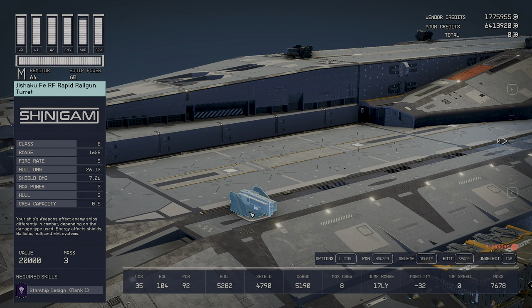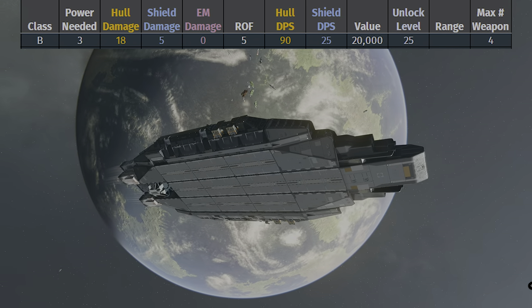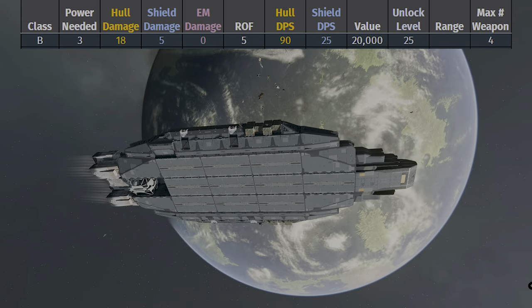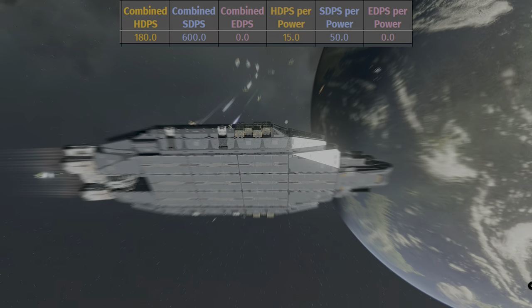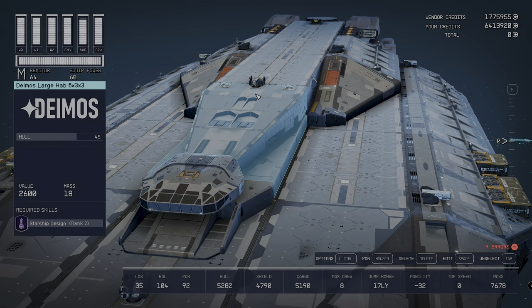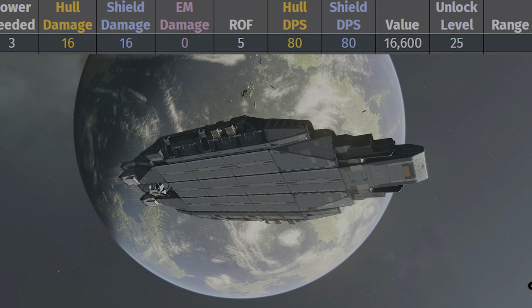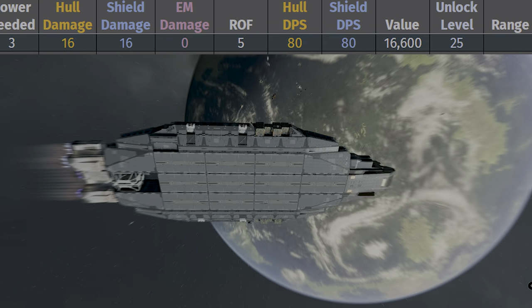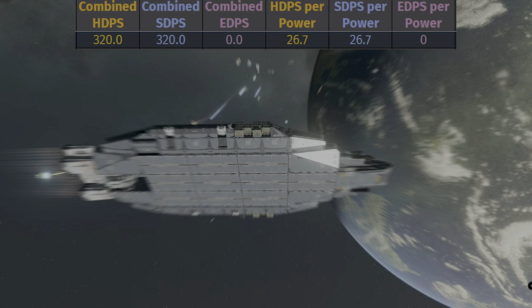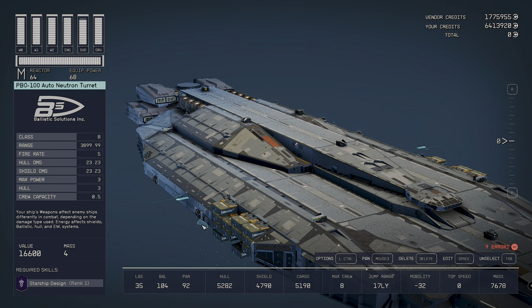Next, the ballistic weapon: it's a Haku FV RF rapid railgun turret, another auto-firing turret and class B. It requires a power of three, with a rate of fire of five, a value of 20,000, and a level unlock of 25. The UC Vigilance has four of these attached — two on each side — giving a combined hull damage of 360 and combined shield damage of 100. Lastly, the most potent weapon is the PBO 100 Auto Neutron Turret, another auto-firing particle weapon, class B, with a power requirement of three, rate of fire of five, and a value of 16,600 with a level unlock of 25, giving a combined hull and shield damage of 320. There are four attached: one facing forward, one facing back, and two mounted on the sides.